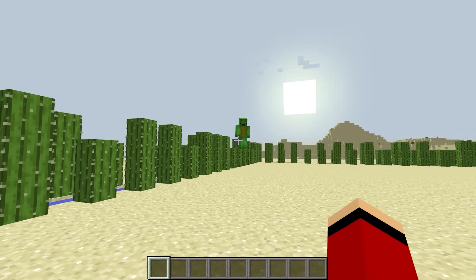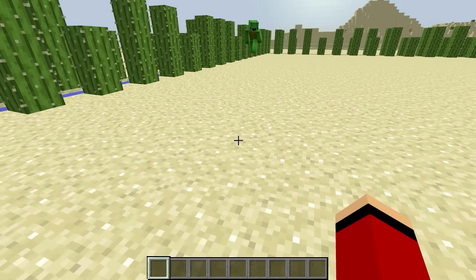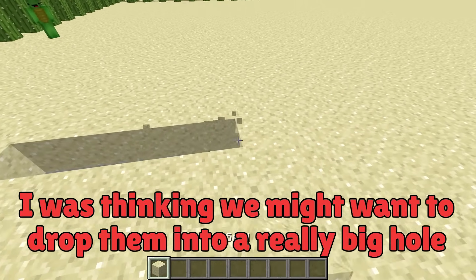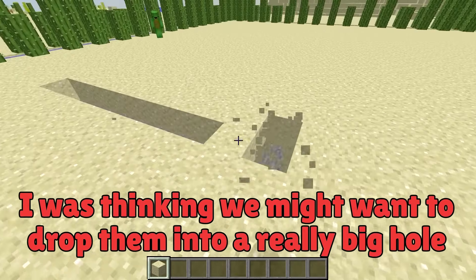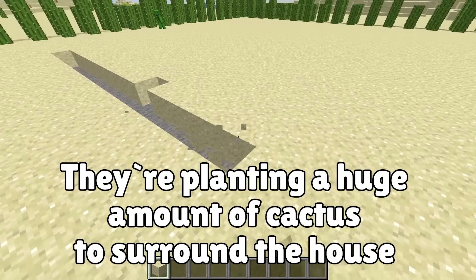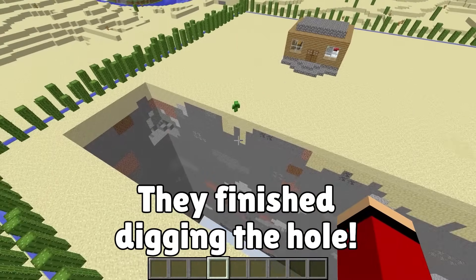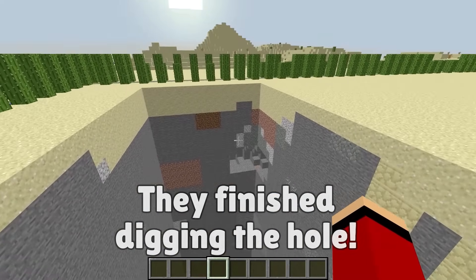I think a giant pitfall trap will be a good choice for number two. In the unlikely event that any wither skeletons break through our cactus pufferfish defense system, I was thinking we might want to drop them into a really big hole. We finished the hole — it's so deep! It's a massive pitfall trap!